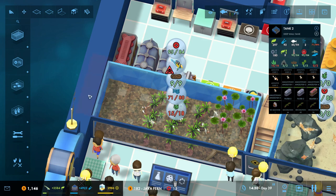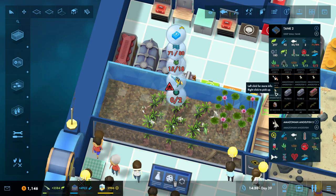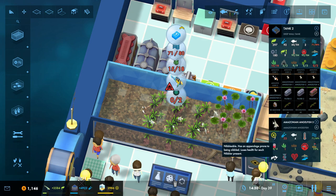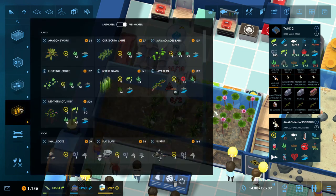Now we just need some extra plant power in here. We have plenty of options for just pure plant power. I think that's what the moss balls were originally for — but there's something more efficient. The Amazonian angelfish — I think the angelfish do need moss balls, so we can't fudge it.